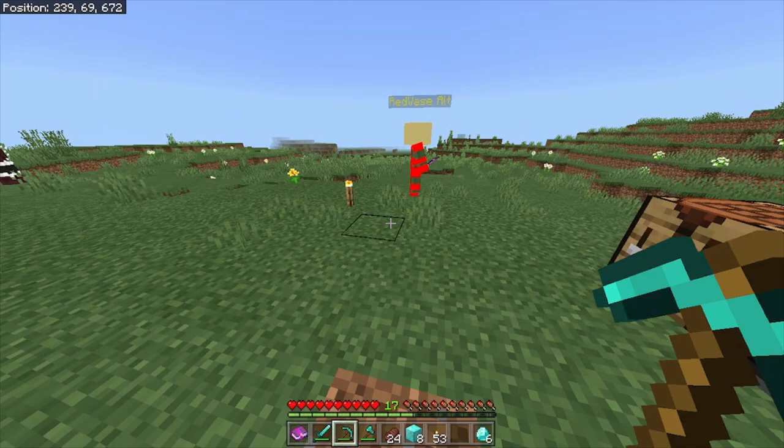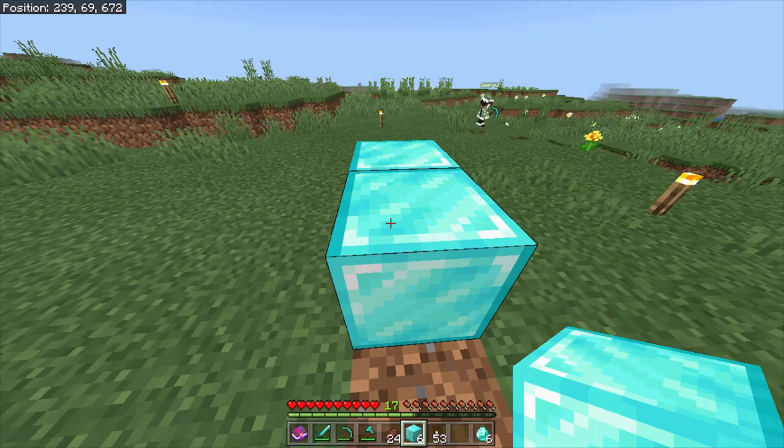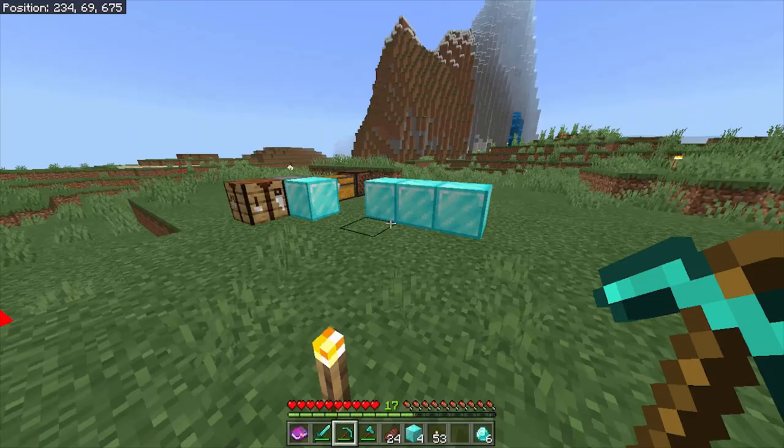This glitch allows you to obtain ghost blocks. That basically means you'll be able to place down blocks that only you can see and interact with. You can make it look like you're flying, have infinite diamond blocks, and make invisible staircases with this glitch. It's similar to the keep inventory video I made, but we're going to be doing something that will allow us to stop the ghost blocks from vanishing when we place them down. I'll have that video linked in the top right corner if you want to go watch it.